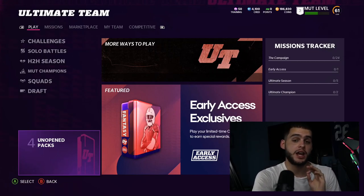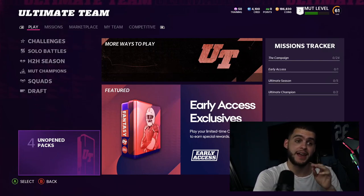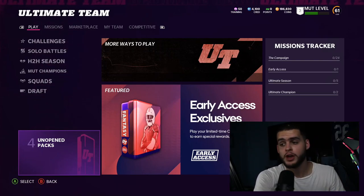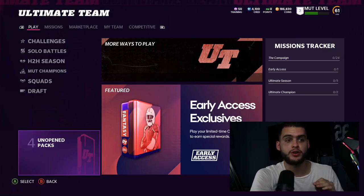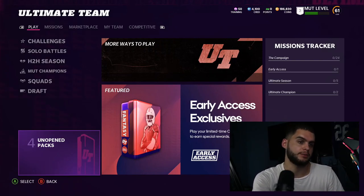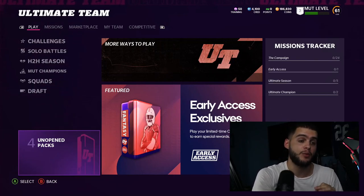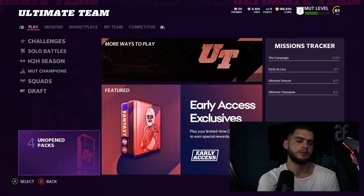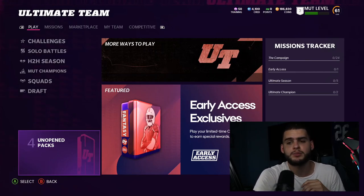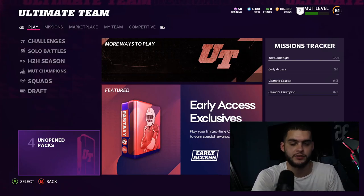What's going on everybody, it's Poodle back, and today I'm going over a very popular question from last year that a lot of people loved — the best packs and solos to open and do. A lot of people want to spend $100 but don't know which is the better value. You want to know the best packs to open and why, as well as the best solos to do day one, week one, especially during the EA trial. This is the best advice I can give you.